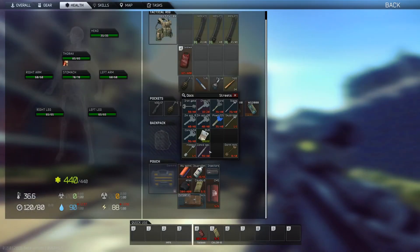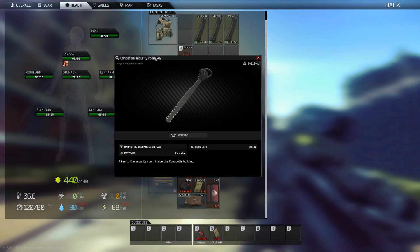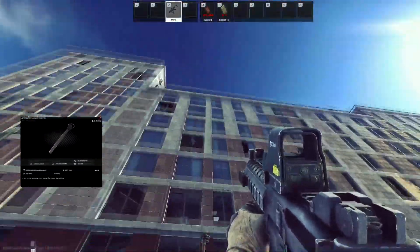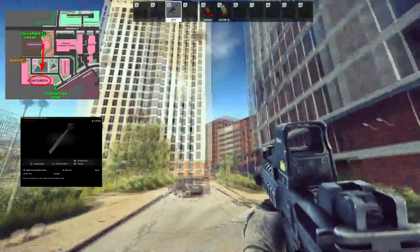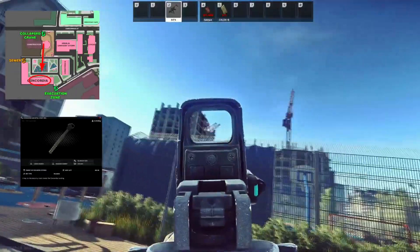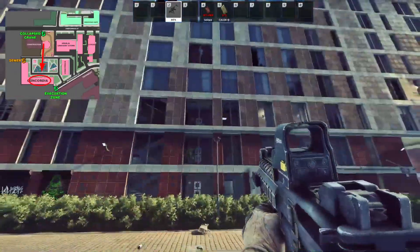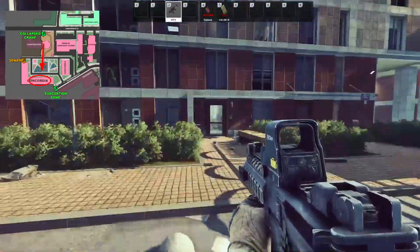One of the issues with this quest is it does require this key — the Concordia security room key. Once you've got that key you want to come to Concordia, this giant three-building complex. It is where the crane extract is, so it's just opposite crane extract — these buildings are very hard to miss.